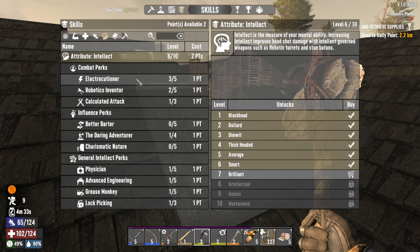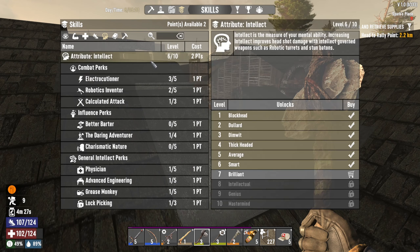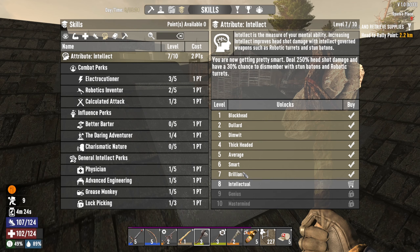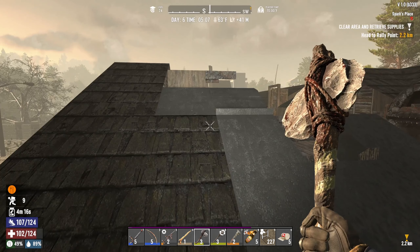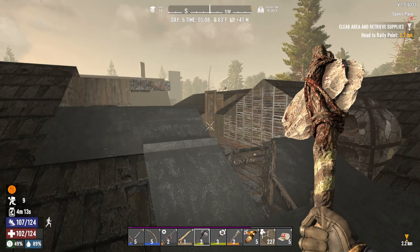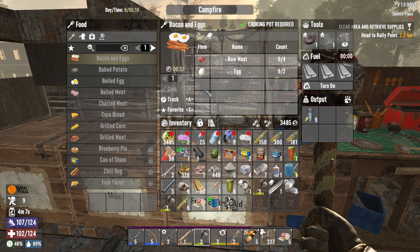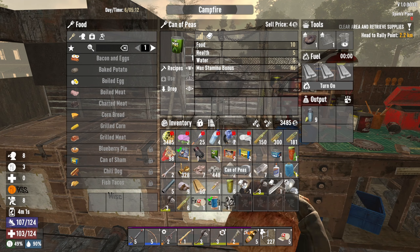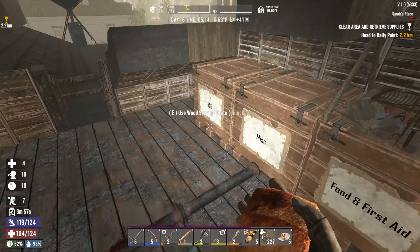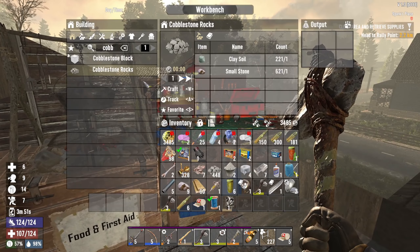I'm low on concrete mix and I want to upgrade some other areas because they're breaking down too fast. I'm going to create a hammer — I already have it queued up. The hammer makes repairs go a lot faster. Let me use those points: Electrocutioner — I can't do it yet. We need this to be level seven. Let's do it — and now whenever we get another point we'll be at level four Electrocutioner. We're hungry so let's eat.